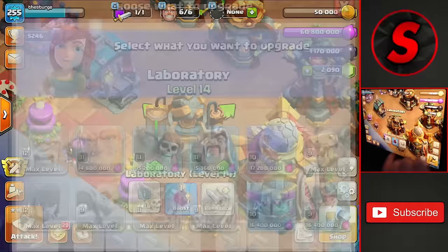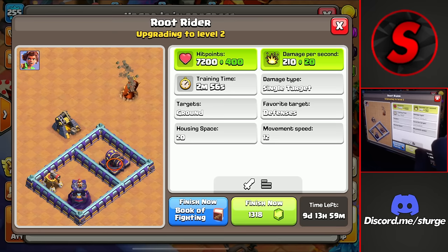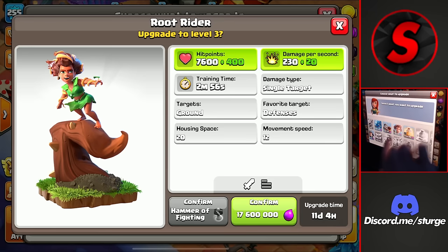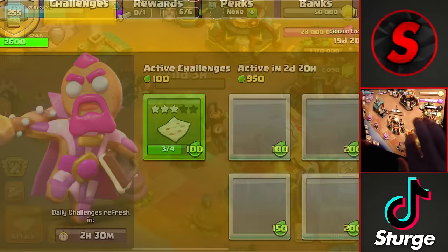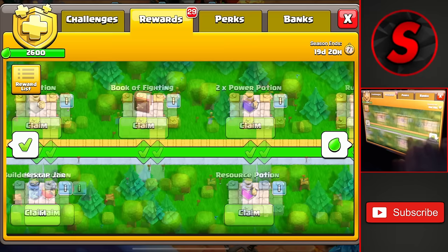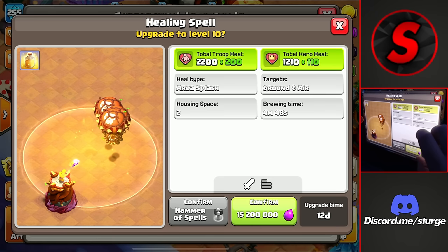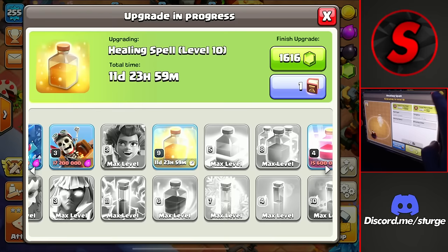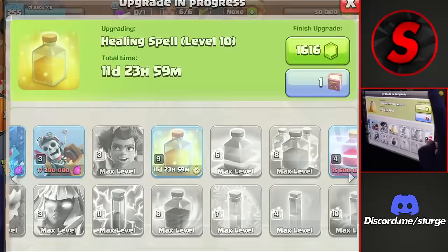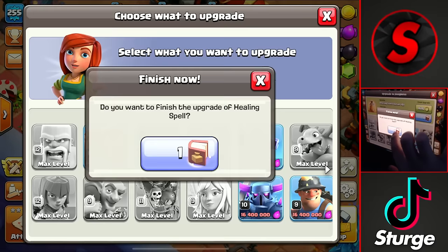We still have a bunch more, like the root rider which is over here. We'll upgrade this to the next level at 15.2 million elixir and use a book of fighting to get this up to max level because it seems really good. We don't have another book of fighting, but we do have one inside of the gold pass — there it is. We'll get that and finish this off to max level at level three. We still have a couple more upgrades: the heal spell up to the next level at 15.2 million elixir. We don't have a book of spells but it's all the way here — we'll get that up to max level. That is the last book of spells that I have.